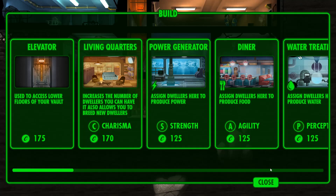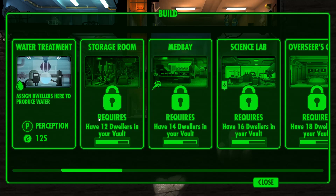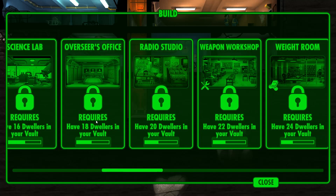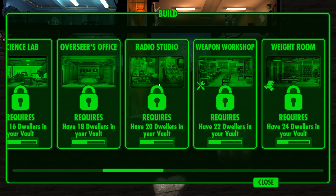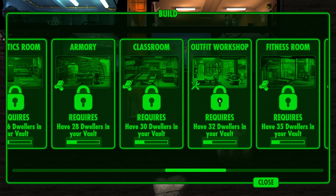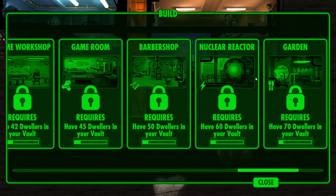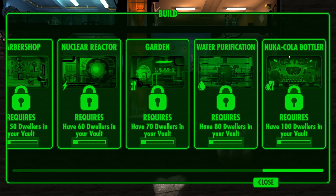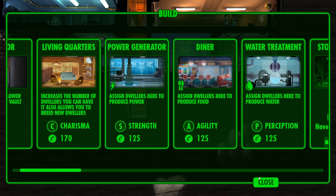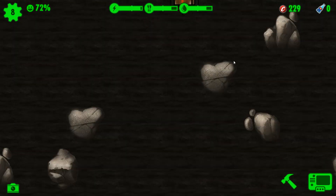Eventually we'll be able to make other rooms. Let's take a look: storage room, med bay, science lab, overseer's office, radio station, weapons workshop, weight room, athletics room, armory, classroom, outfit workshop, fitness room, lounge, theme workshop, game room, barbershop, nuclear reactor, garden, water purification, Nuka-Cola butler — as you can see, there's a lot of things to unlock here. Plus elevators so you can continue going down as you need to.